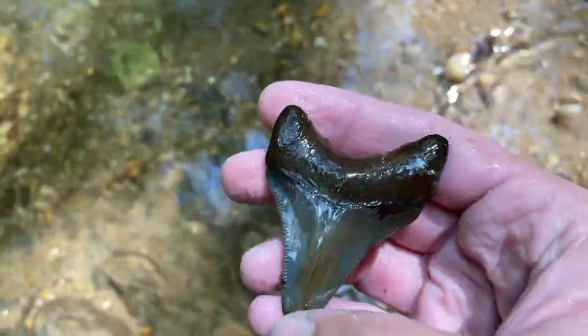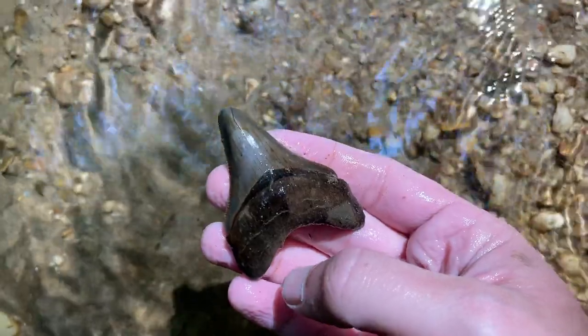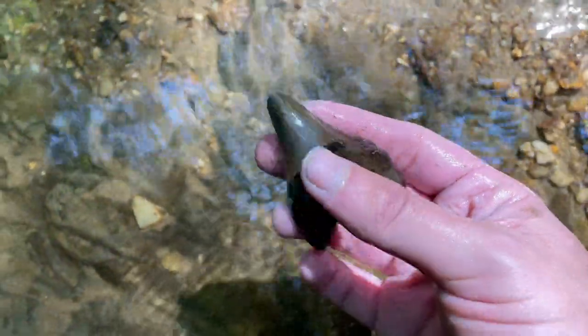I just spotted the root of a meg sticking out maybe just a couple feet away from where I took that benny out. Check out this meg - here's the root right there. Real careful taking this out - looks like it's probably whole. Little bit of tip damage, but that might just be feeding damage. That's a nice tooth. Wow, look at it in the sun - right next to that benny! I'm gonna look over this spot really carefully. What a day this has become. Awesome meg.